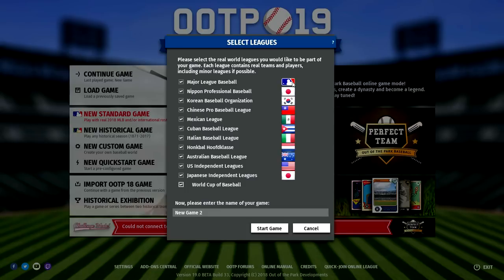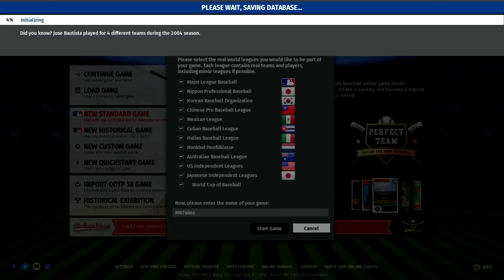One of the cool things when you first start is that you can set up your game to include different baseball leagues. You can run your Major League Baseball team and get players from other leagues around the world. You can also use historical rosters dating all the way back to 1871. But I'm going to go with the standard 2018 rosters — I'm excited about my Twins this year and the moves they've made this offseason.